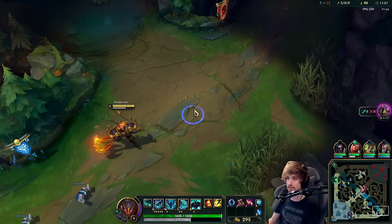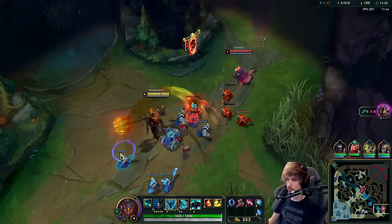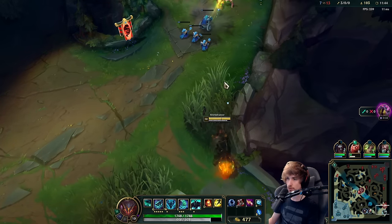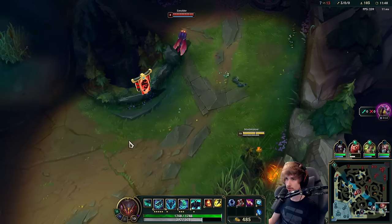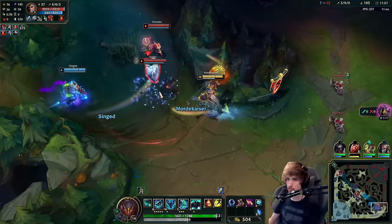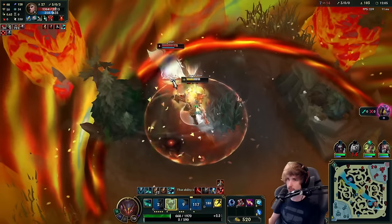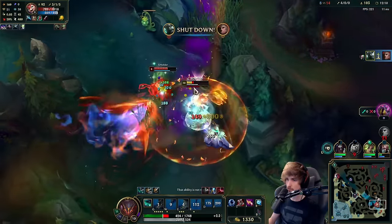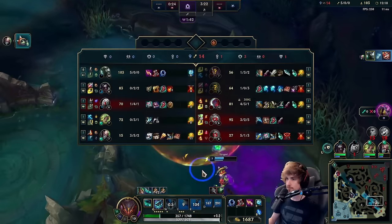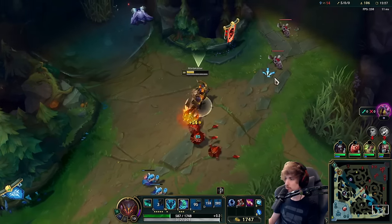My ADC can go top lane and take care of things. I'm pushing on purpose with the intention of making it look like I'm not interested, and then when he pushes out too far I'll press my R and see if I can catch him. I'll prioritize this guy first - and of course I miss everything, that's fantastic. Yeah, I nearly died right there because I missed everything. That Yone seems pretty strong actually - like five kills.